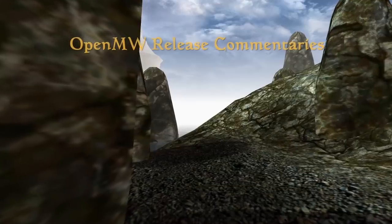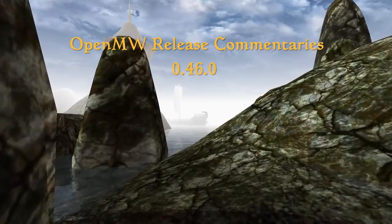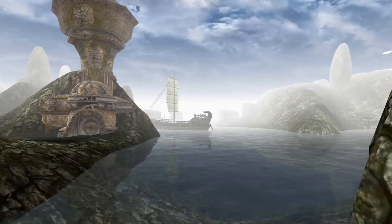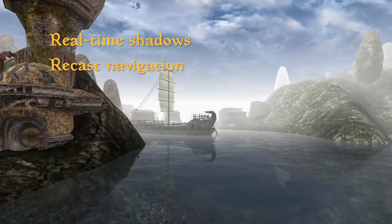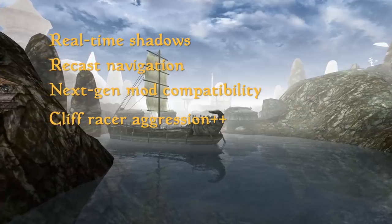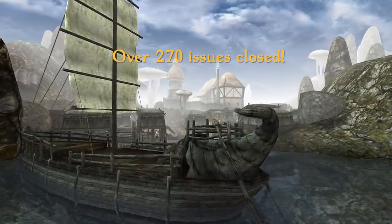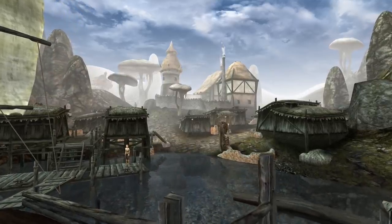Welcome to this edition of the OpenMW Release Commentaries. The OpenMW team is proud to announce the release of version 0.46.0 of our open-source re-implementation of the engine behind games such as The Elder Scrolls III Morrowind. Many exciting new changes are to be found in this release, including but certainly not limited to real-time shadows, a powerful new navigation system, a giant number of mod compatibility improvements, and a larger Cliff Racer aggression distance. Breaking the record mentioned in the last release commentary, this version sees over 270 issues closed, making it the biggest release in the five years since 0.37, the release that saw OpenMW rewritten from Ogre 3D to OpenSceneGraph libraries, and this video will give you an impression of what you can expect in a new stable build.